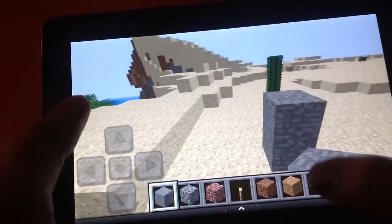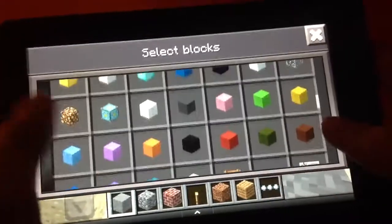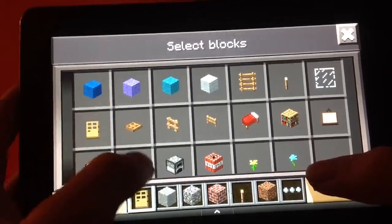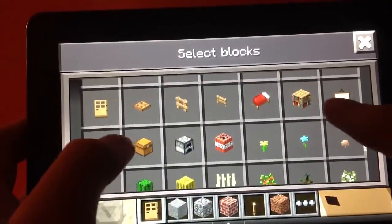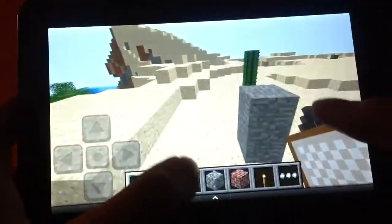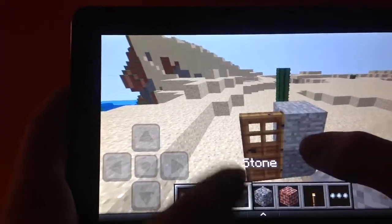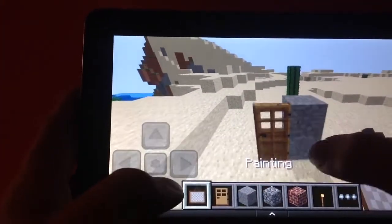So now I'm just going to get the door and the painting. That's the door. That's the painting. So we're going to place the wooden door right next to whatever block we chose, and now we're going to place down the painting.